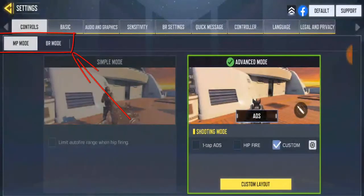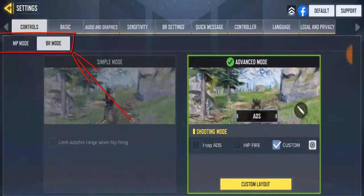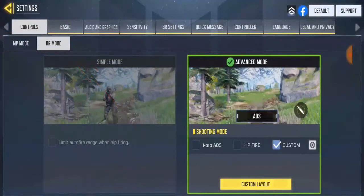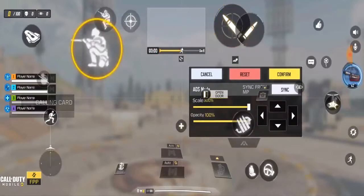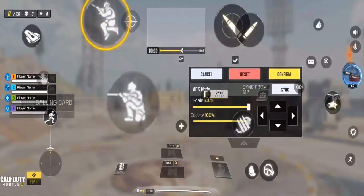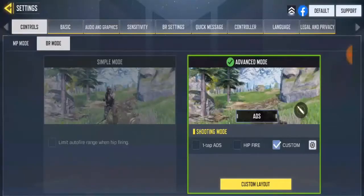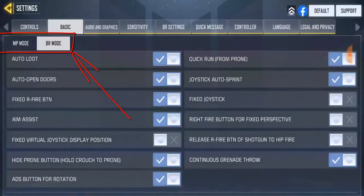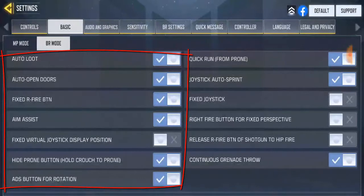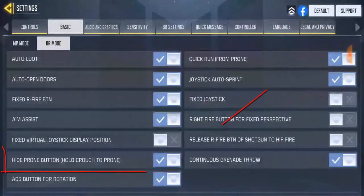For battle royale, click on the battery icon under Controls beside the MP mode. Then click 'Customize Layout' — notice there's no prompt button there yet. To enable it, go to Basic again, then switch to BR mode. On the left-hand side, find the option before the last one: 'Hold Crouch to Prompt.' Click on it to enable it.